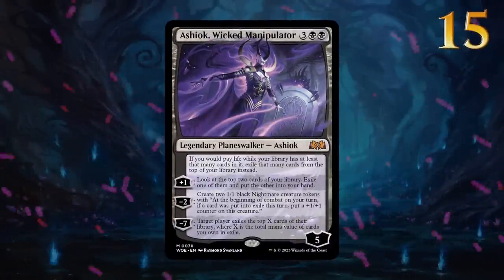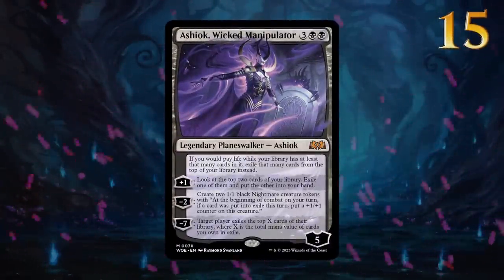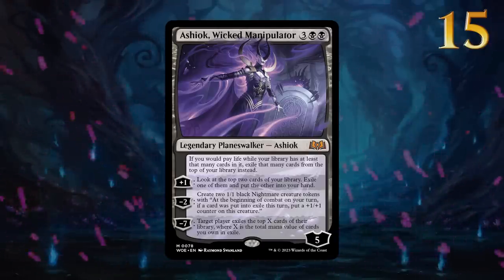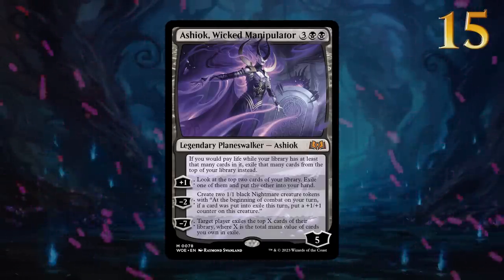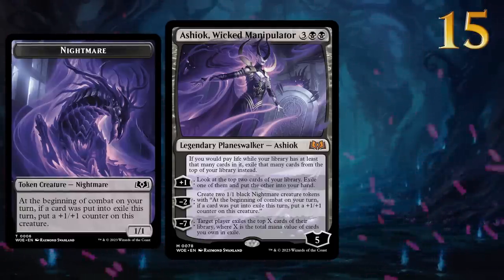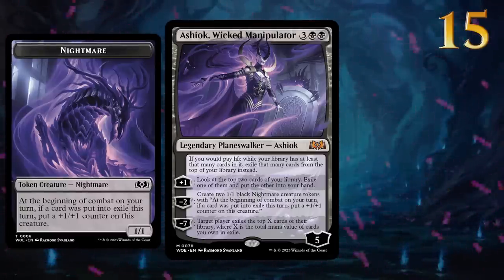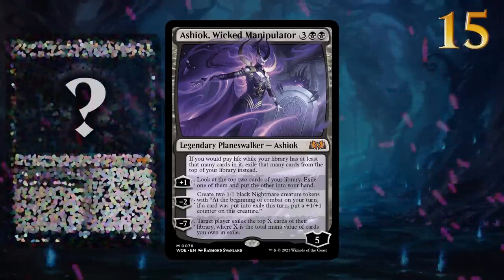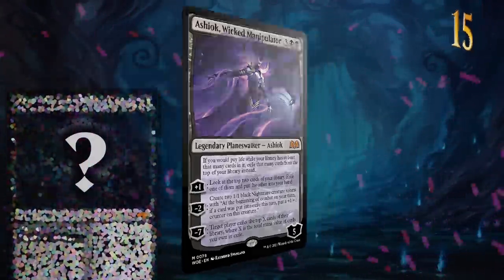Ashiok, Wicked Manipulator is the only planeswalker in Wilds of Eldraine. The plus 1 ability generates card advantage, while the minus 2 provides us with a pair of nightmare tokens that can keep growing over time. Casting an adventure card is another way of satisfying those nightmares even after Ashiok is gone, and there's a pretty good one further up on our list.